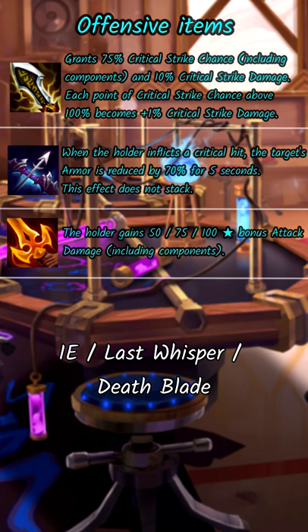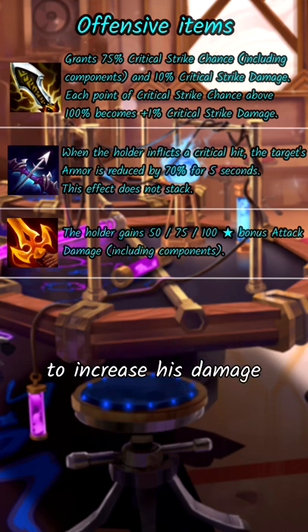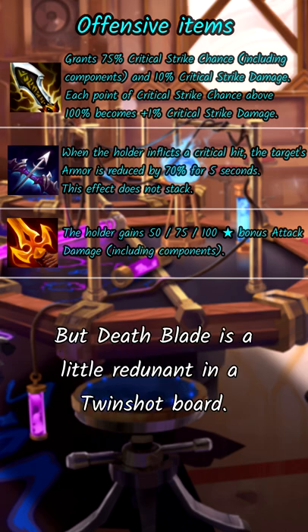Use some combination of IE, Last Whisper, and Deathblade to increase his damage, but Deathblade is a little redundant on a Twinshot board.